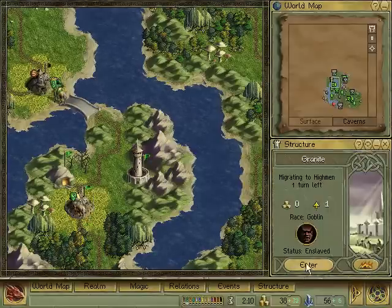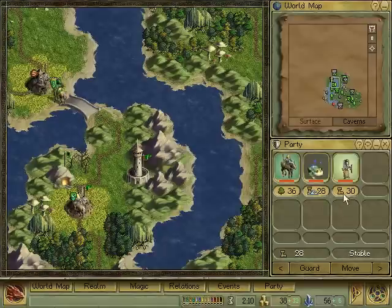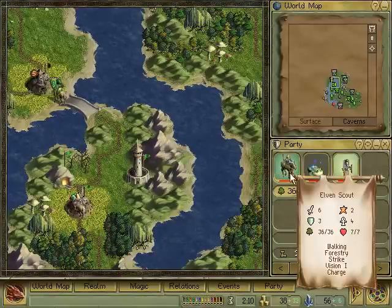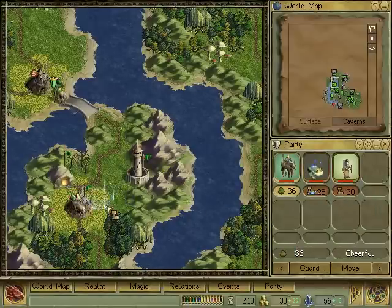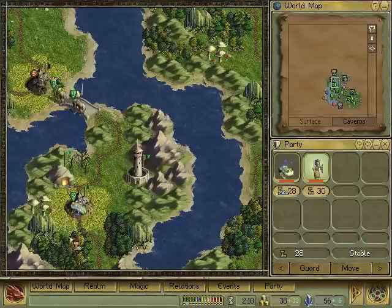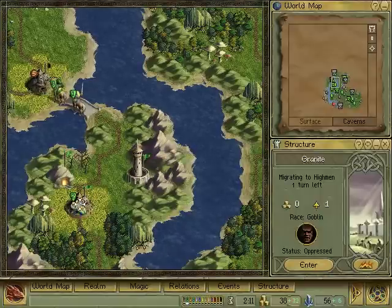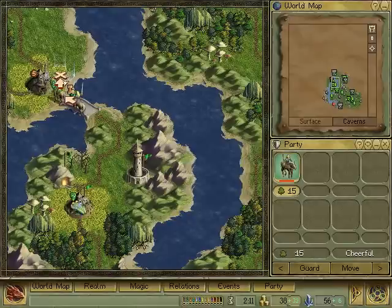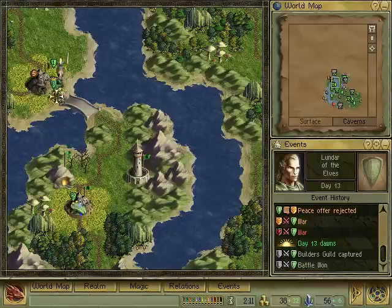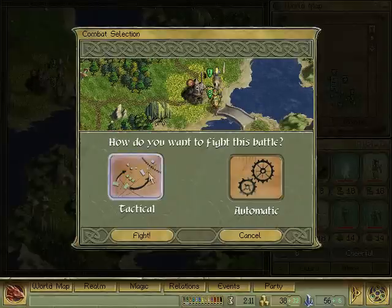We also need to take a look at this area which is migrating to Hyman. I wonder, do I need all these troops in there to keep these guys in check? If I leave two units, will that be enough? It's oppressed but not unrest, so maybe I can do without this one unit then at least. And I'll put my cavalry up there.